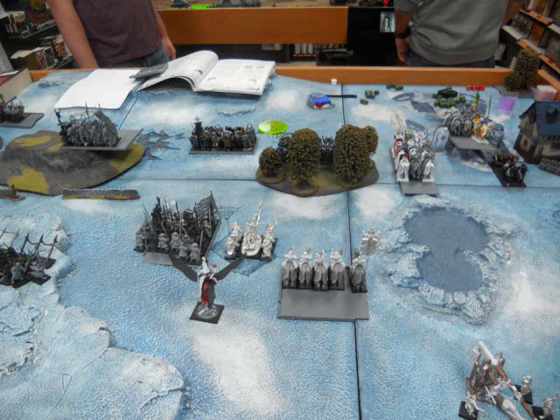Magic did some damage to my archers, and that was about it. My archers fired at the knights but didn't do a wound. My trebuchet fired and got right square in the center — it deviated off to the left but still clipped one knight and his Sorcerer Lord. He failed his Lookout Sir, took the wound, and one knight died. I was pretty happy about that — it pretty much paid the trebuchet's points back already.